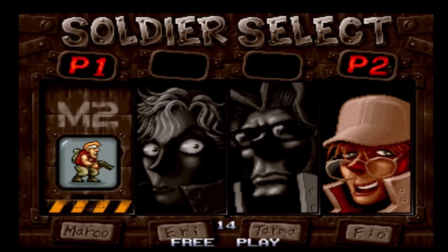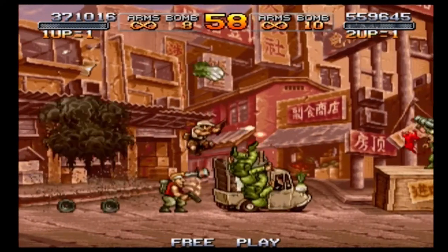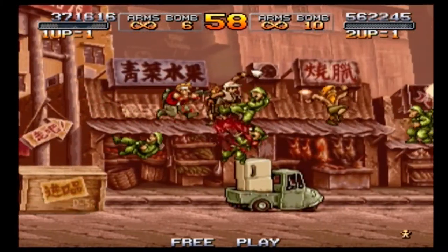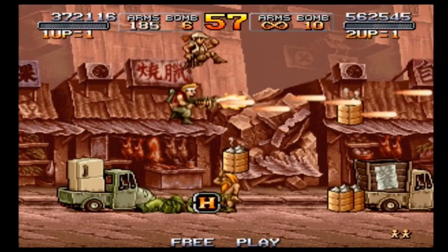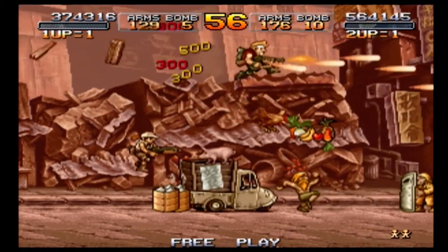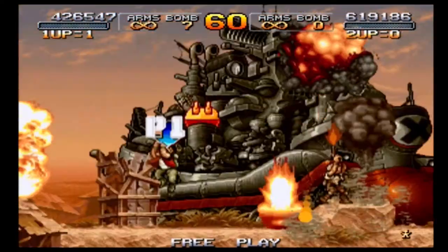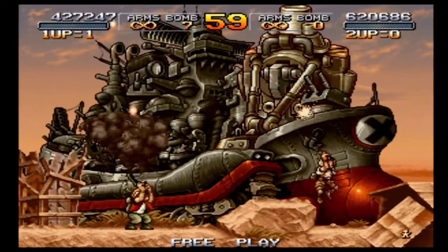The story feels more grand with the introduction of Aliens, and I love the supernatural elements that show up in the series — it all started here. The introduction of Eri and Fio are great additions and make it not just full of testosterone. The gameplay is pretty much identical to the first game: jump, crouch, shoot, throw bombs, use a knife at close range. You kill everything that moves to the right, except when you're occasionally stopped to kill all enemies and collect powerups. Bosses return as bullet sponges kicking your ass again. You still rescue the POWs who give you weapons more often than not.